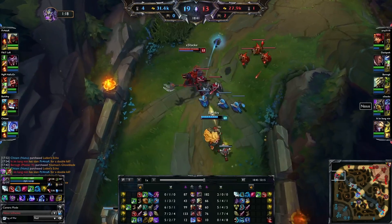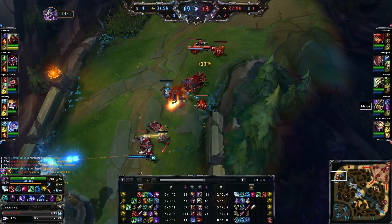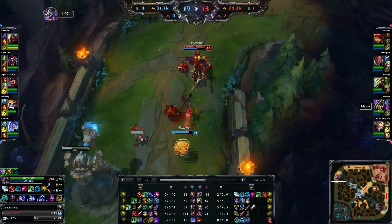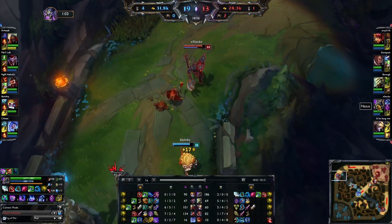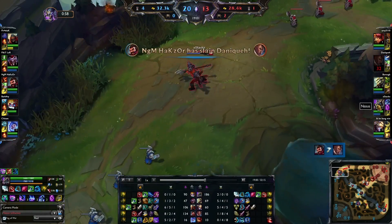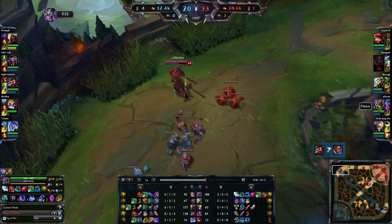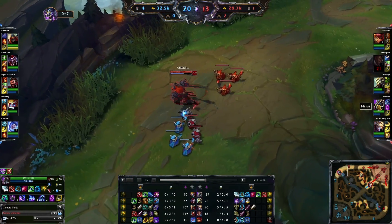If I could get away with the Frozen Heart at the start instead of magic resist — but Heimer wasn't there after I went base, he was roaming mid. Lucian died again, but he isn't worth anything — that's no problem. 1 and 8.